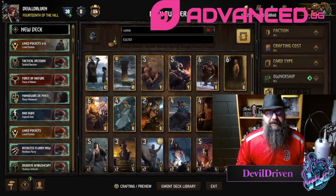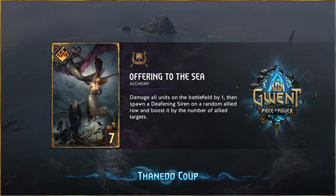It's "Offering to the Sea" — another incredible art. It's a special, seven provisions, alchemy card, so it has some alchemy synergy. It damages all units on the battlefield by one, then spawns a Deafening Siren on a random allied row and boosts it by the number of allied targets. So you damage everything on your opponent's side and everything on your side, and you get a one-strength body that boosts by whatever you hit.